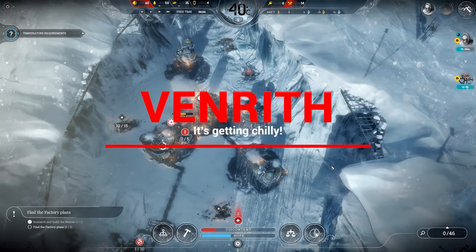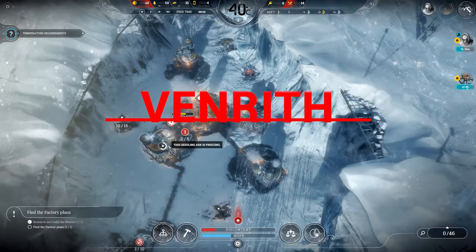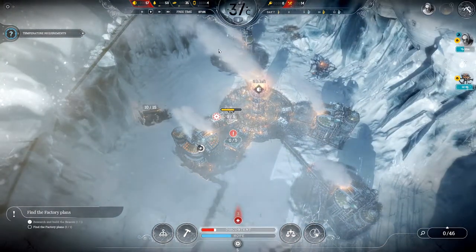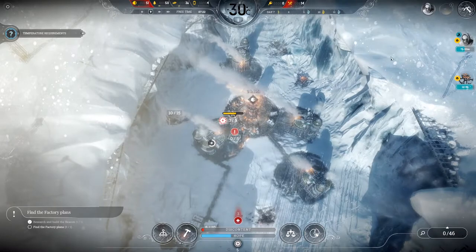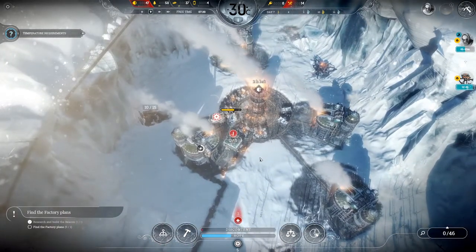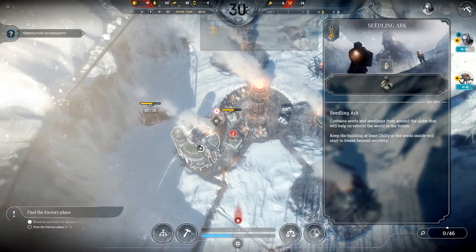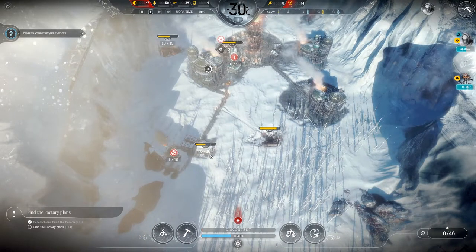Hello everyone, I am Venrith and welcome back to some more Frostpunk. We left off trying to stop these oxen from freezing - there was only one that was at risk. Straight away it's warming up - that's good. I love the way the ice just melts off your screen, it creates some really nice effects in this game. It says it's freezing but it's actually comfortable - you can even turn the heating off. Brilliant.